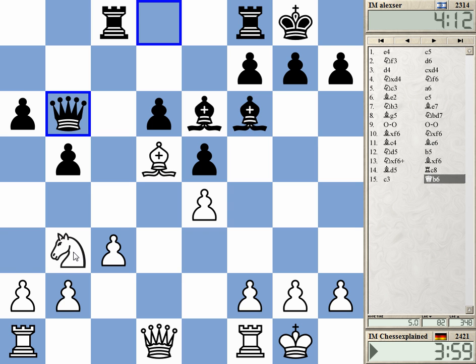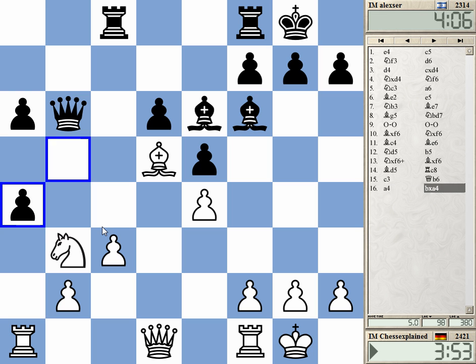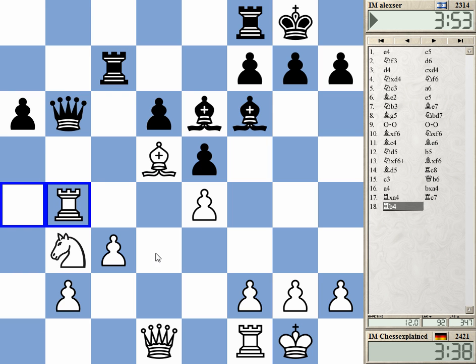Should I play a4? Maybe a4 is good. It gives some purpose to the rook. It takes on d5, queen d5, b3 is covered, and there's rook b4. Yeah, rook b4 — I thought about queen a7, but I can take and take d6.